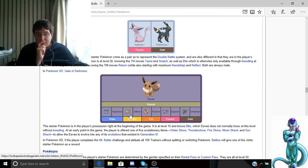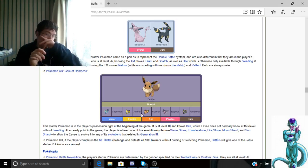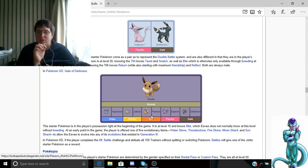Out of all the Eeveelutions, personally the fastest is Jolteon. Flareon is like a tanky Pokémon — so if you want a tanky Pokémon, Flareon and Umbreon are the tanky ones. They can confuse and do a lot of damage.